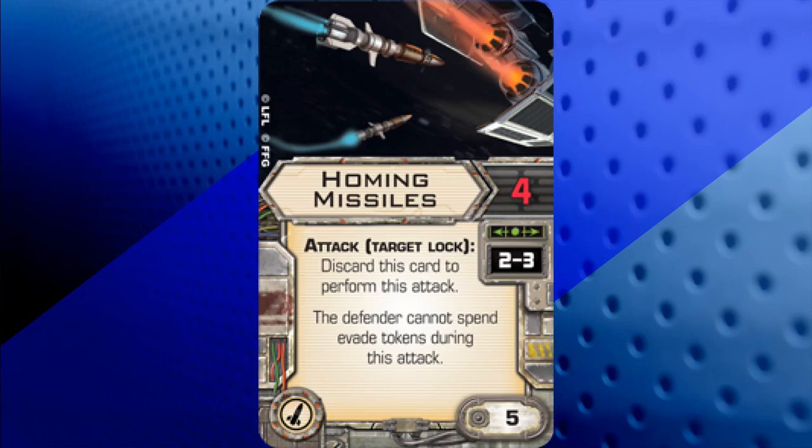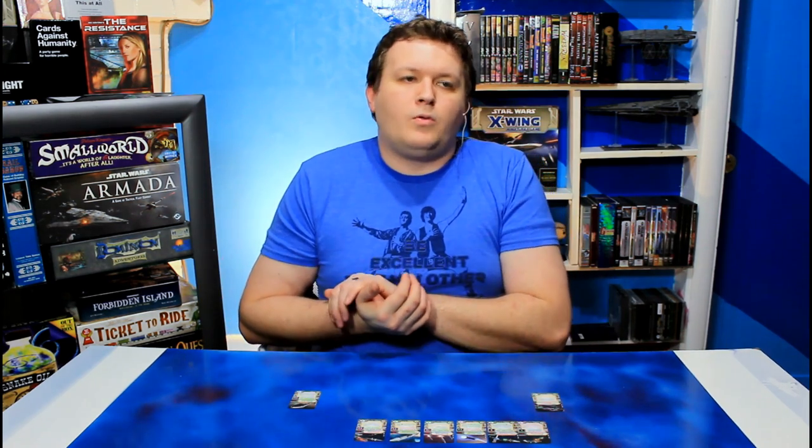Next is Homing Missiles — another 4 attack dice at a range of 2 to 3. You attack with a target lock and discard this card to perform the attack, and the defender cannot spend evade tokens during this attack. This is now getting into the 5 squad point cards.